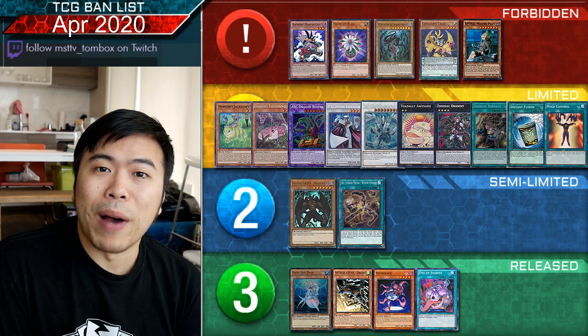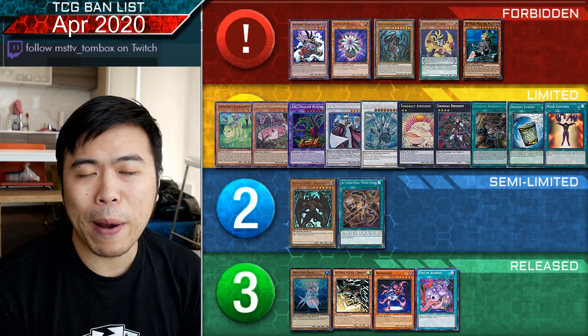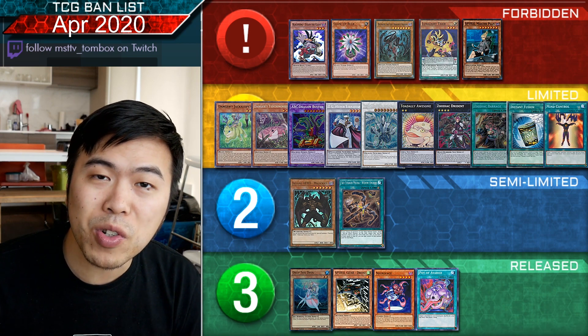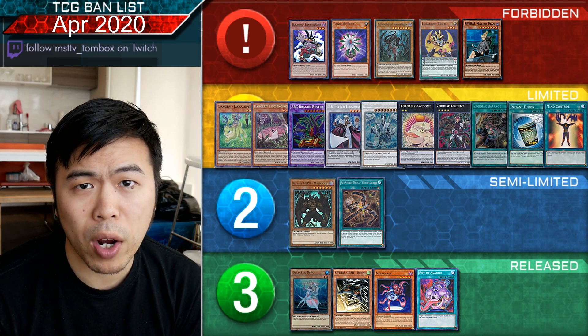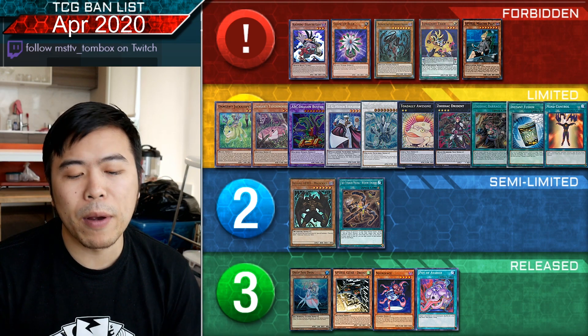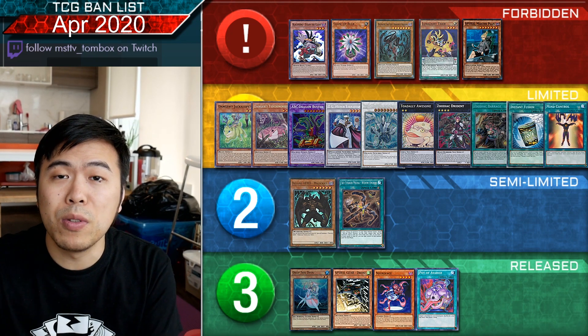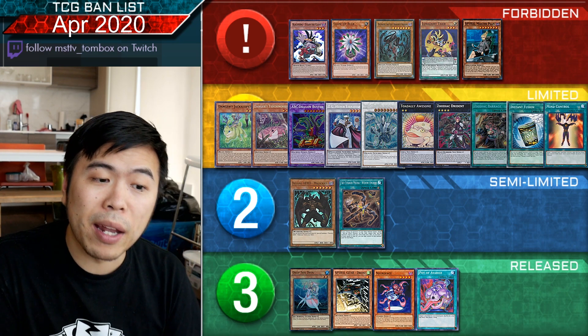I predicted this one. You guys were like, 'You're crazy, hit Bahamut Shark.' Nope. Apparently Konami doesn't like Paleo players very much right now, even though they just gave you an ultra reprint of Dinomiscus. Instead they're just saying Swap Frog, you can go — probably because people can spam multiple Bahamut Sharks, get two Toads, and that's more than enough negation. That's pretty problematic.